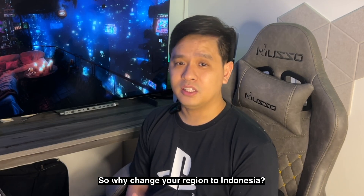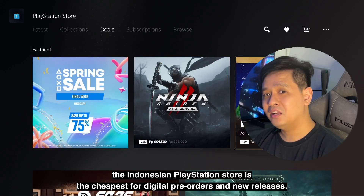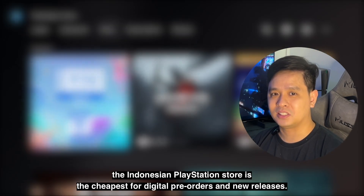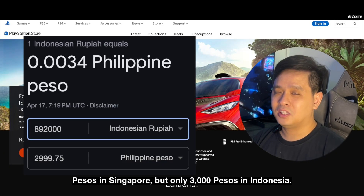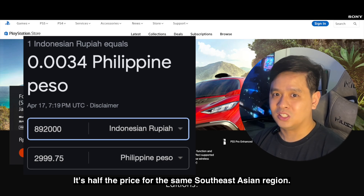So why change your region to Indonesia? If you've watched my previous quick tip, I mentioned that the Indonesian PlayStation Store is the cheapest for digital pre-orders and new releases. For example, Forza Horizon Deluxe Edition costs 6,053 pesos in Singapore but only 3,000 pesos in Indonesia — it's half the price for the same Southeast Asian region.